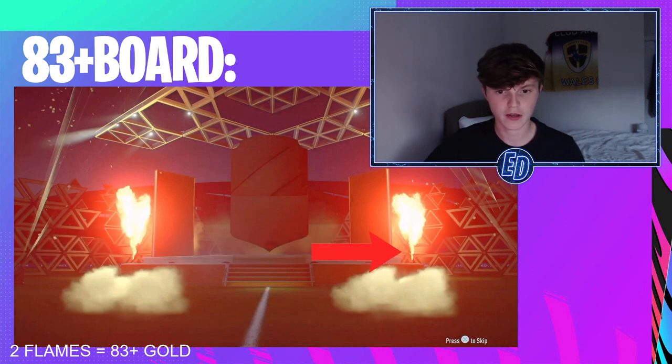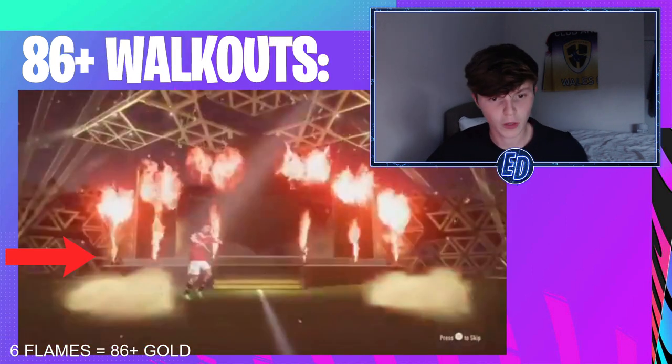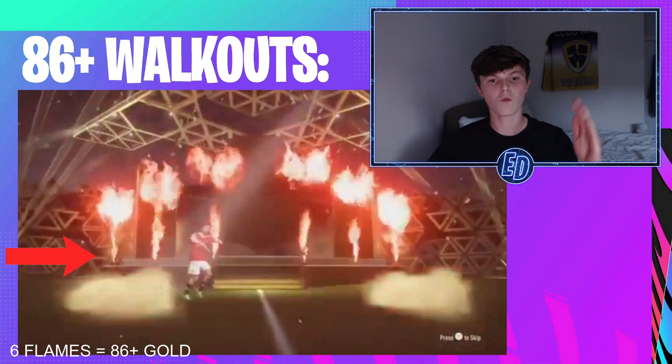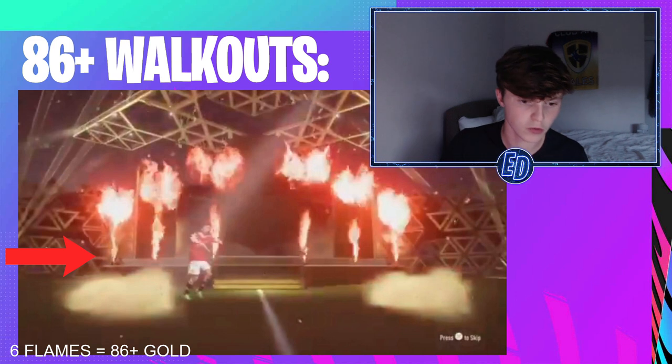The flames come up for an 83-plus board. If you see two flames either side, you know you are getting a board, because those two flames come up for the 83-plus board. For walkouts, you have three flames on the left and three on the right. So a board has one each side, a walkout has three each side.